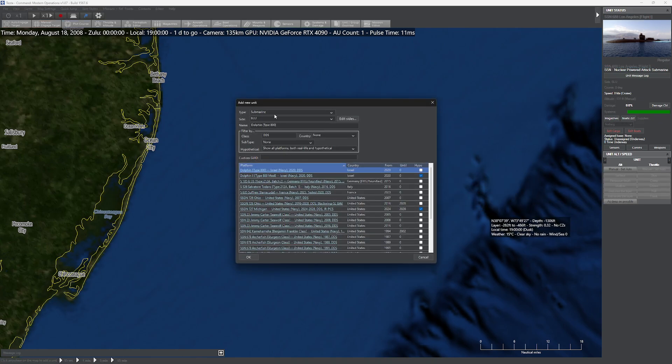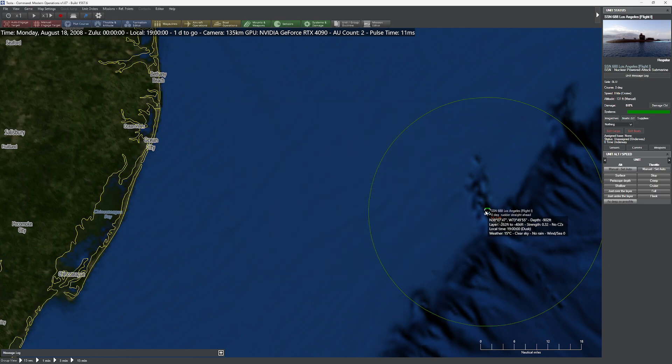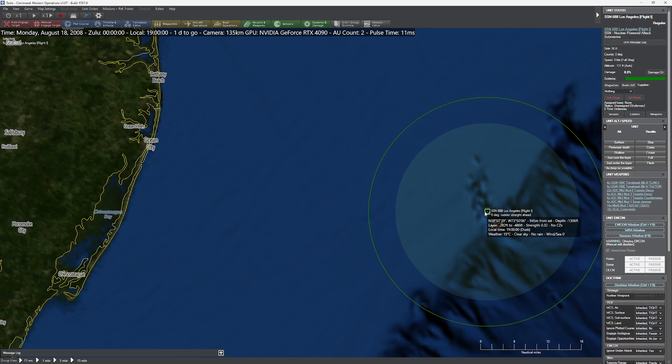I'm going to grab myself a submarine capable of this. Just do a quick search for DDS. Good old-fashioned Los Angeles — sounds good to me. I'm now going to select it and press Control-F7. I'm in the Mission Editor here.